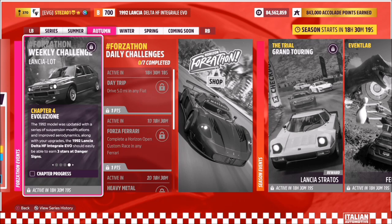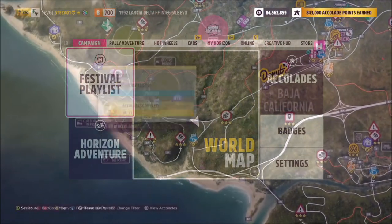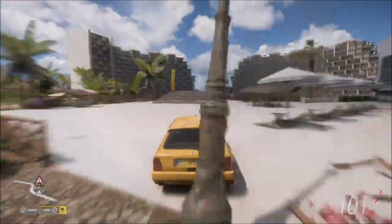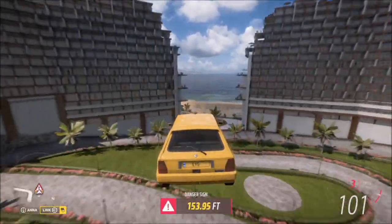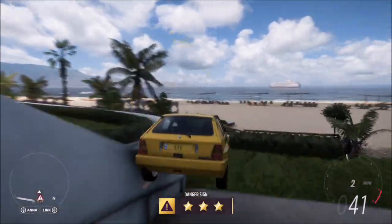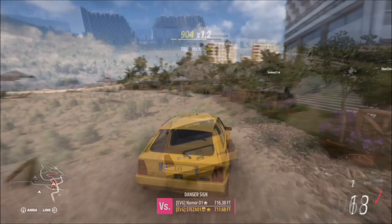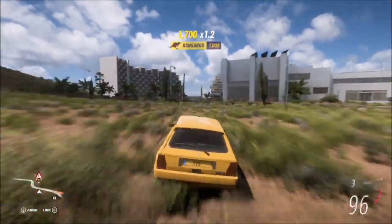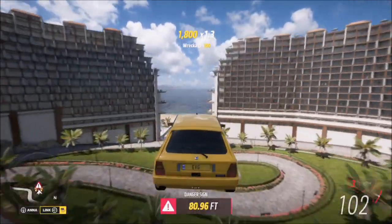The third and final challenge wants you to earn three stars at danger signs. I recommend heading over to the hotel danger sign — it's one of the smaller ones with lower score thresholds for the various stars. You don't have to get three stars in one go; you can get three stars across two runs, such as two stars on one run and one star on another.